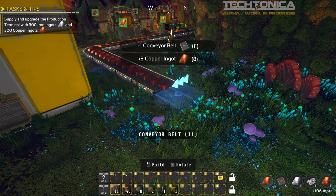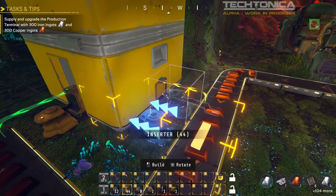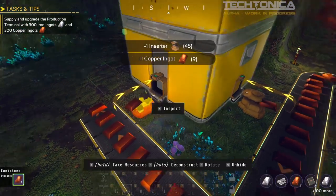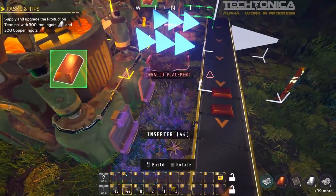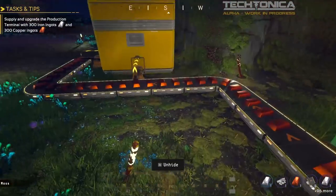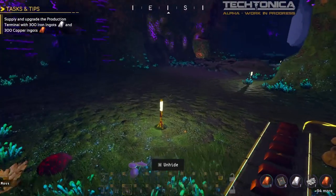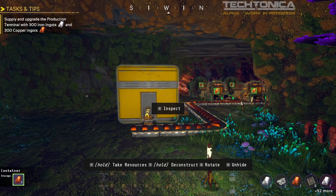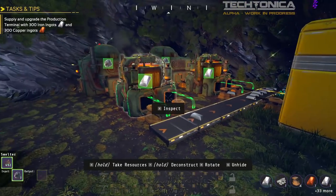It just takes a bit of getting used to the way belts work here. Alright, so I now have two going in at this location, and they are outputting on the belt. We have a first little production line working. We can also use hold-E drag to pick up everything from an area very easily. We're going to set the same thing up for iron as well, just to get the ball rolling.